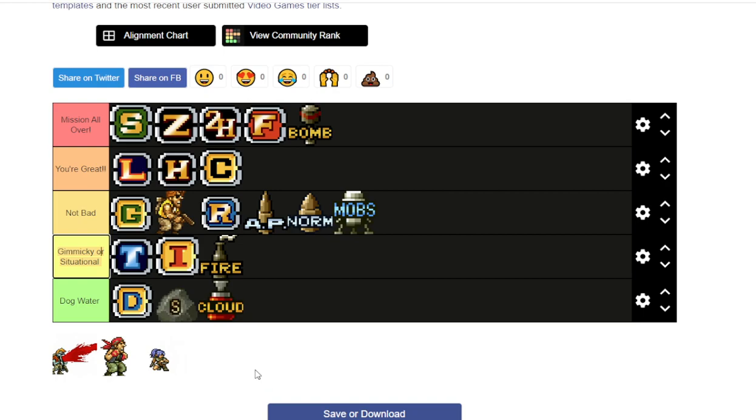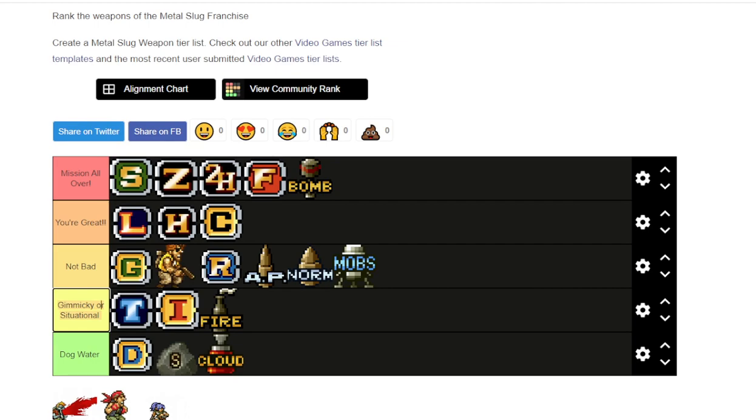Thundercloud is probably lower than Stone because you very rarely see it. Now we're onto the zombie blood bomb. This one is absolutely nuts — probably the best bomb. Although it leaves you vulnerable and it has a lot of active frames, so if there's something headed towards you, you're not gonna get out of the way, especially since zombie is already kind of slow. But the damage this thing does is absolutely ridiculous compared to everything. It's probably stronger than all the weapons here, if I'm going to be honest. I like the zombie blood bomb.